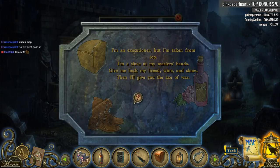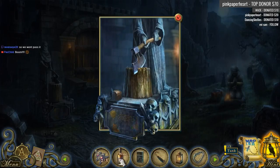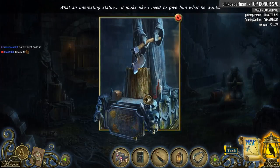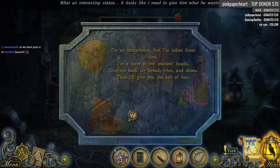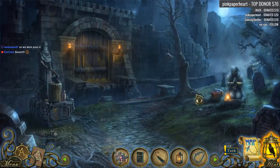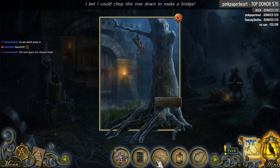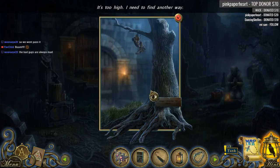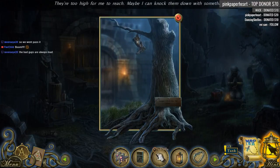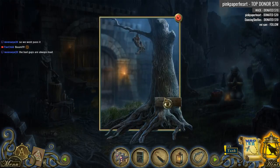I'm an executioner, but I've been taken from two. Bread and wine apparently is what we need. Bread, wine, and shoes — I don't have any shoes. There's the shoes! Wait, how is that not working? Danger — only use for timber. What?